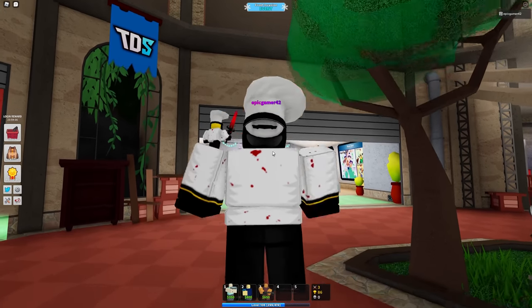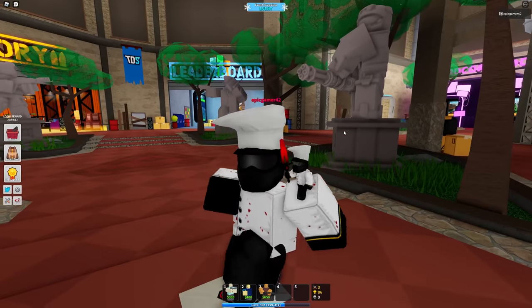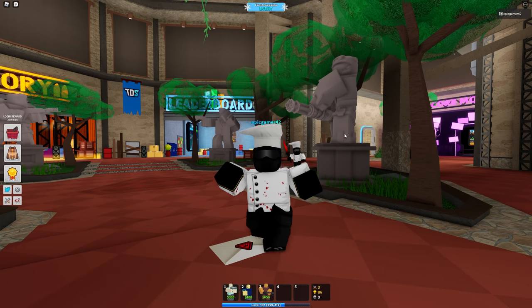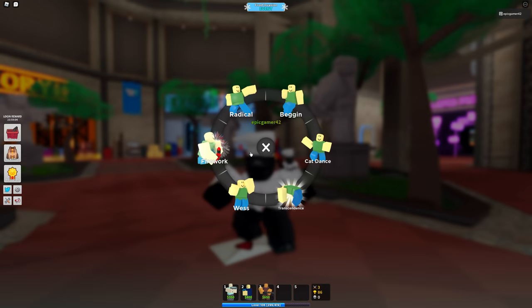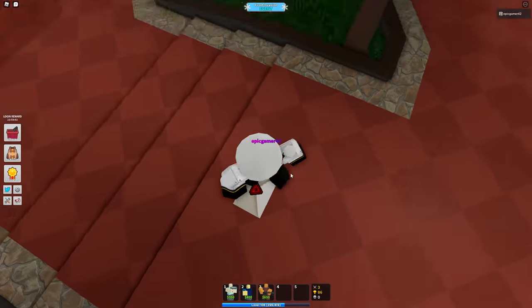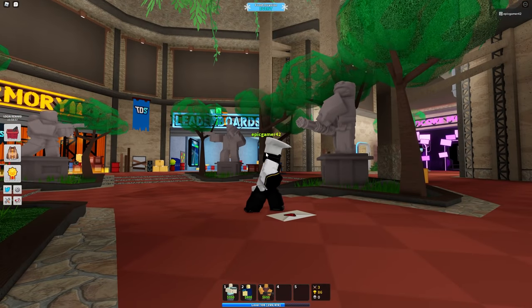Then you jump five times — three, four, five — and then you use the begging emote for at least two seconds. You can go longer, it doesn't matter, but at least two seconds. And then scream out loud 'I'm stupid.' Then look back at it, and you'll see that nothing has changed.